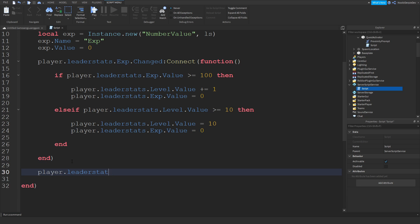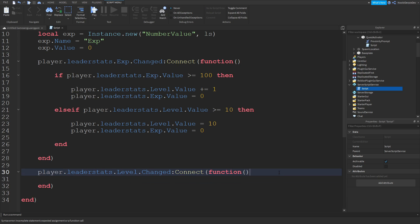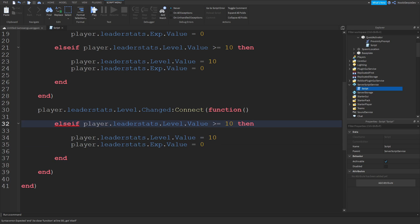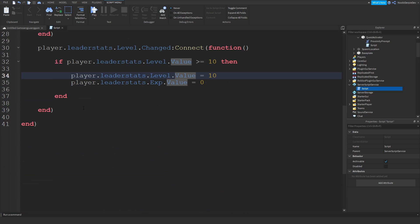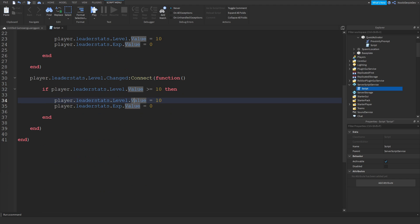Now we're going to do player.leaderStats.Level.Changed:connect(function). We're basically checking the same thing, so you can just copy this. Just don't mix up your ends. Change the else-if to just an if, so if your level is equal to or above 10, we reset it back to 10. That's your first script done - 41 lines.